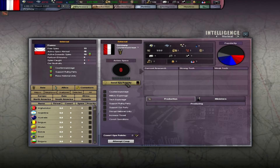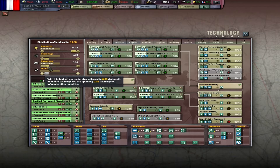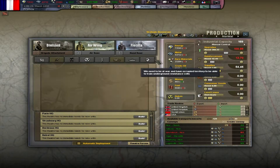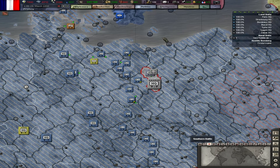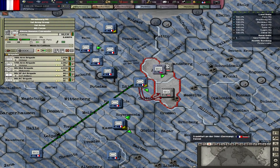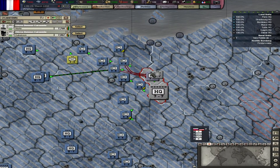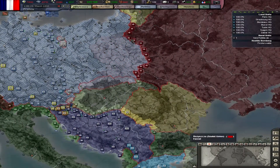I want to send spies to Germany and see if there's anything interesting, so let's increase the espionage. Got a lot of leadership right now — let's check the IC out. Okay, so let's increase speed and we're going to take these out, then I'm going to put troops up against the Soviet Union.